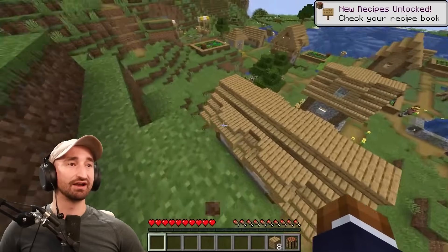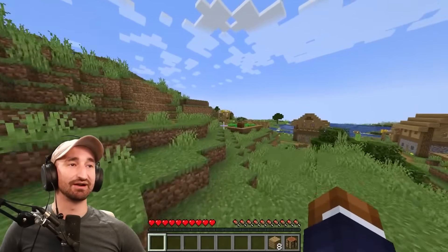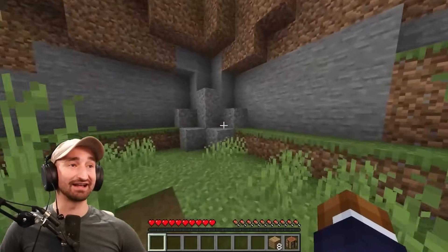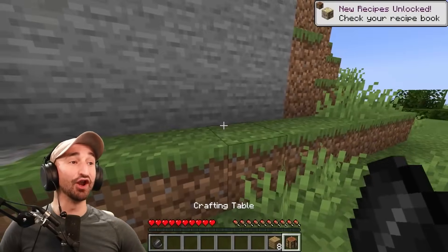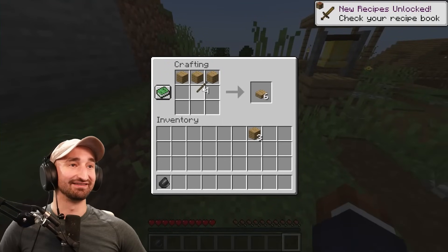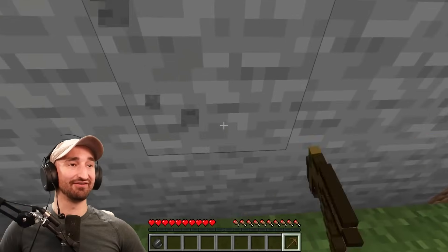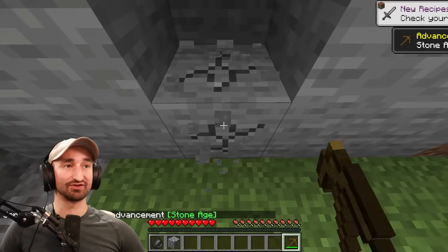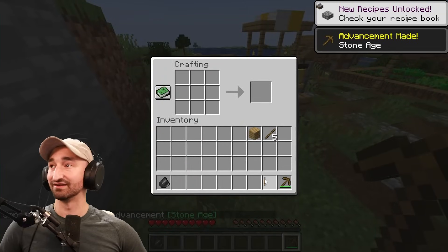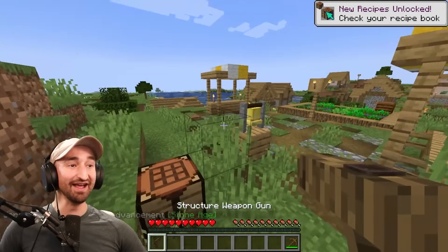I'll grab some of that wheat. I've already got the sticks part down, so it shouldn't be too bad to grab the rest. Flint is the only holdout — and there's some gravel right over here. Got a flint on the first one! I've already got a little bit of stone, and you only need literally a singular one to make a lever. If I craft that... there it is. The structure weapon gun.